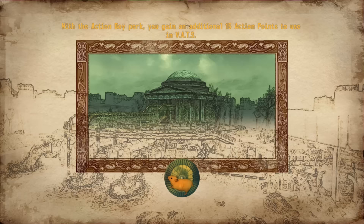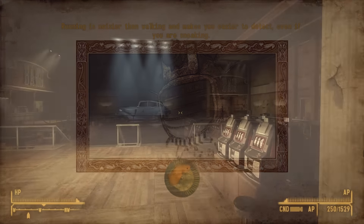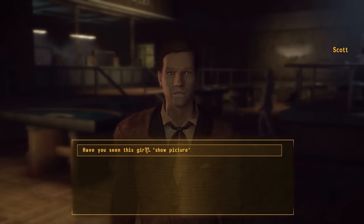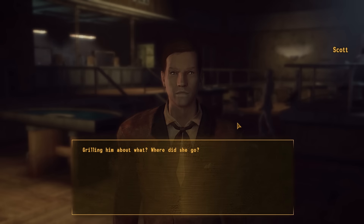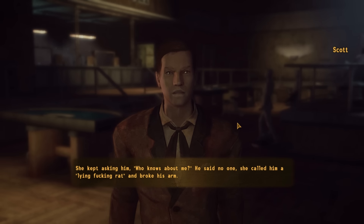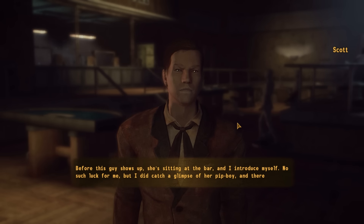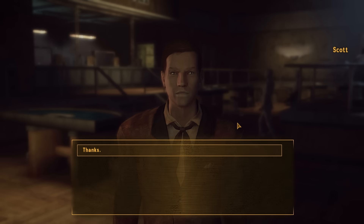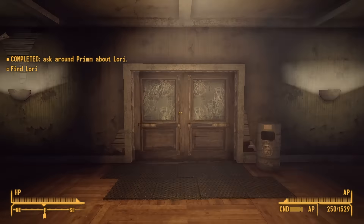Missing Persons Redux! I head to Prim asking about Laurie. A witness says he saw her grilling someone for information — she kept asking 'Who knows about me?', called him a lying rat, and broke his arm. He caught a glimpse of her Pip-Boy with a map marker for the Matthews Farm. Things are much easier when I don't have to read them. Reading's difficult, everyone.